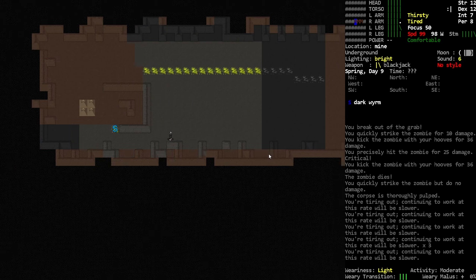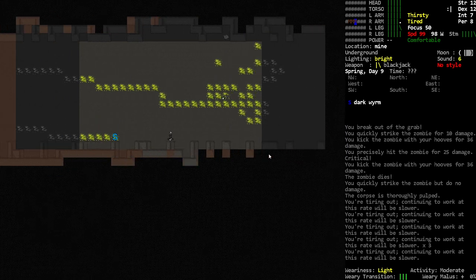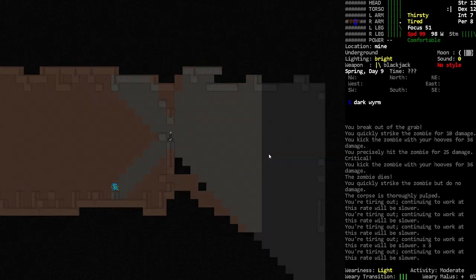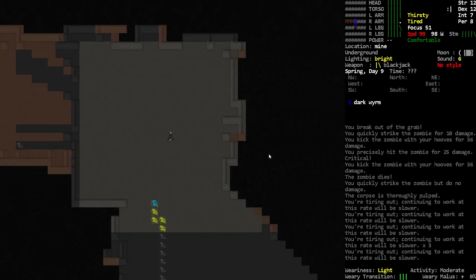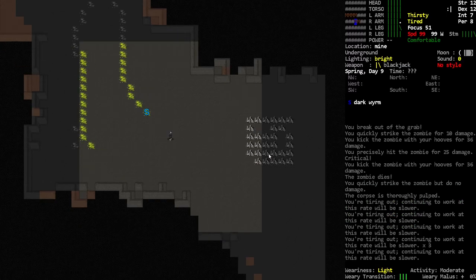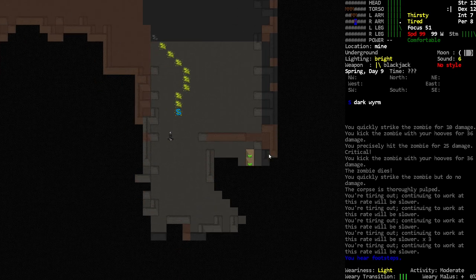Maybe I can kind of do like that... oh no, am I gonna get kind of trapped because of this? These guys do tunnel through the ground, so they can actually be rather useful to keep alive. Hello friend — you're gonna tail me, aren't you?